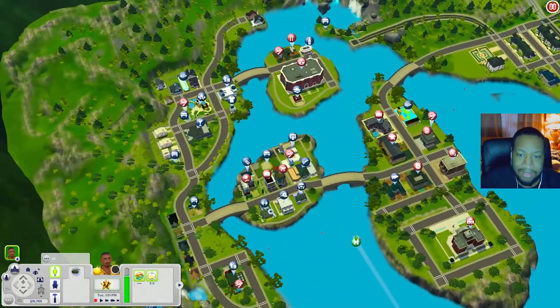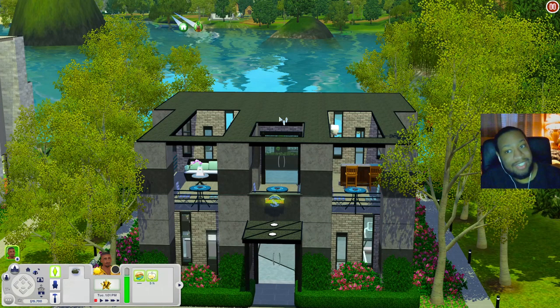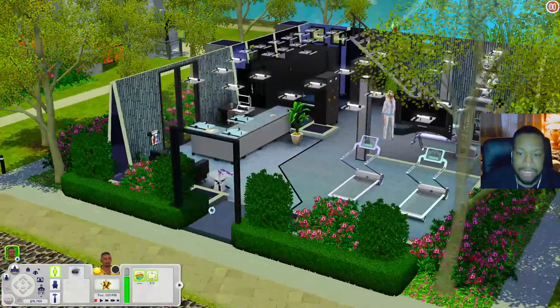Let's get to some community lots. Let's go ahead over here into town and check out the Rhythm Gym. When you download this world from the exchange it will be completely empty. I'm using the creator's save file that has all the builds and sims in it. You can get the save file from the creator's website — I'll leave both links down below.